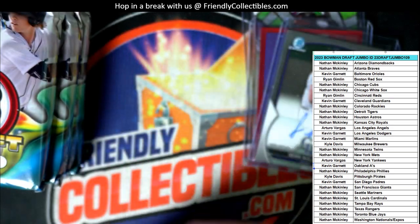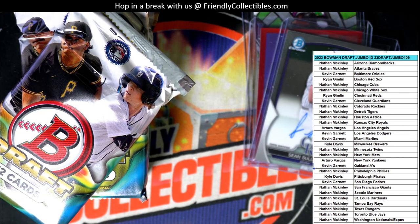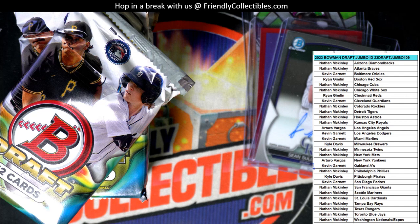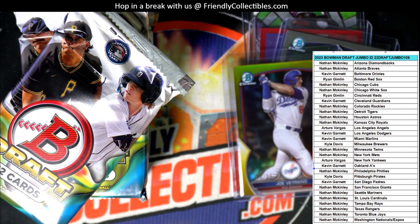And a Jackson Chorio Refractor for the Brewers. Now we're into the last stack here. Last stack. This has been definitely a little different. So I'm very interested to see what else comes in this stack. I'm just top loading right now, just top loading a couple cards.